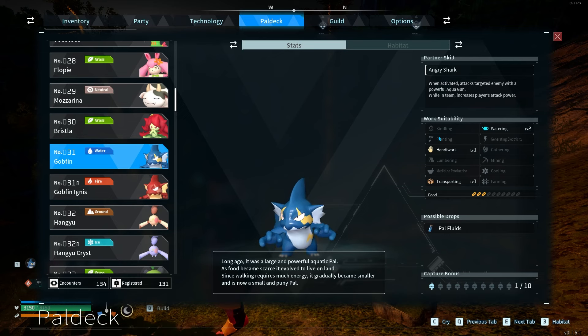Work suitability: watering level 2, handiwork level 1, transporting level 1. They don't take up too much food and possible drops are power fluids. A very useful pal actually, surprisingly, especially with watering level 2 and the handiwork and transporting with very little food.